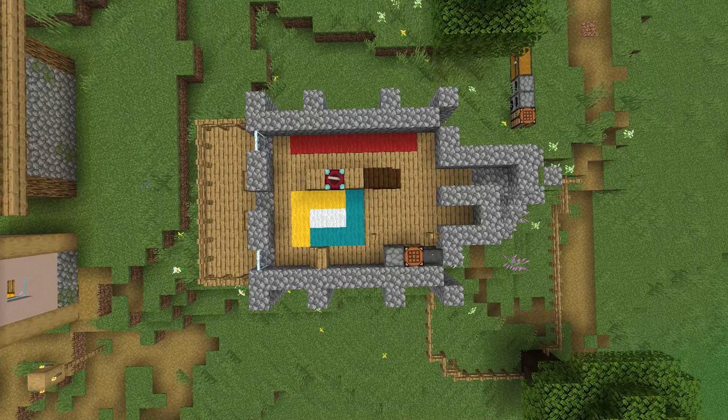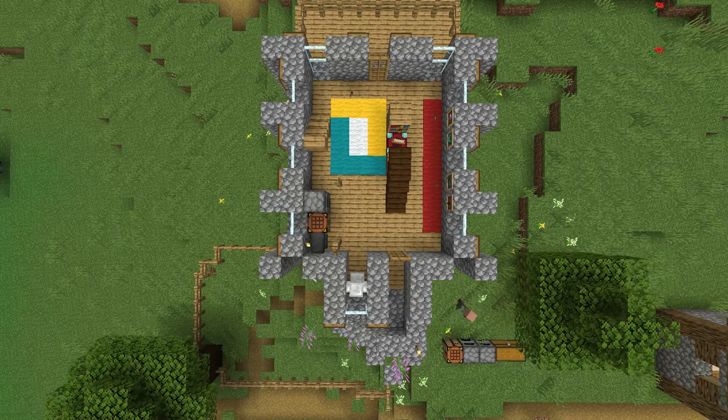Everything else you can kind of just trace out on your own — just do your best. On this next floor, what we've done is leveled up those back windows, put in our front and back doors, put in windows where needed, and don't forget those posts for the little storage area above the kitchen in the bottom-left side of the house. We've also leveled up the staircase and put in the staircase again for that storage area.